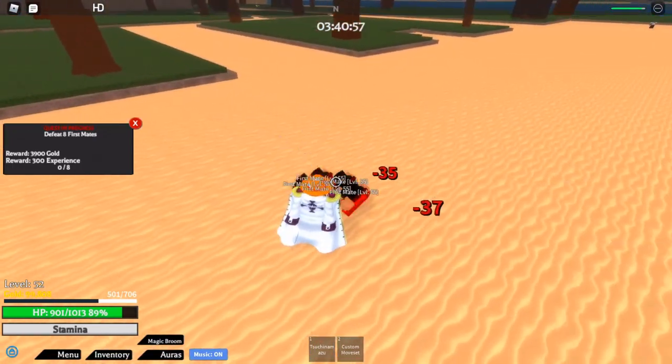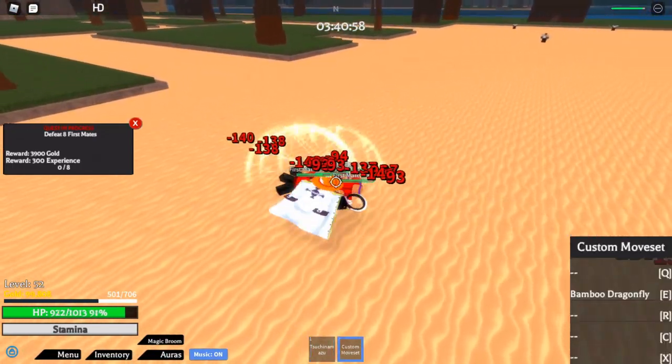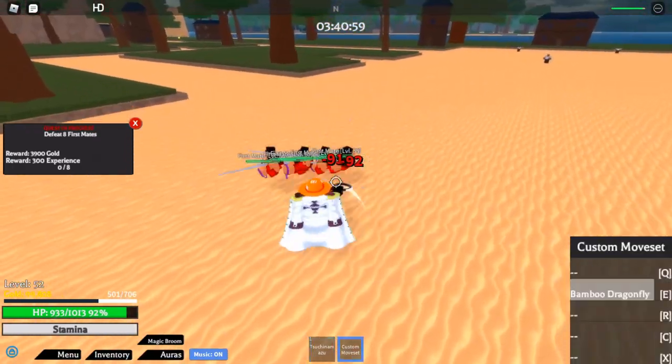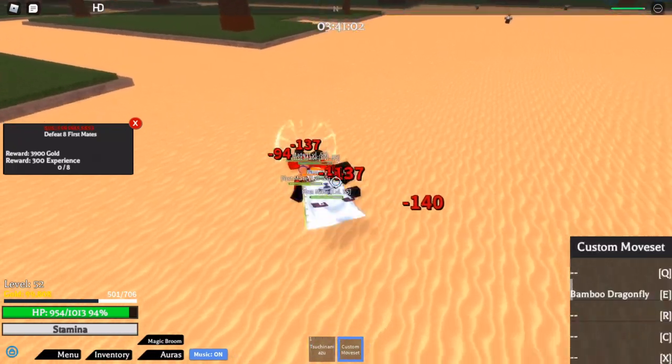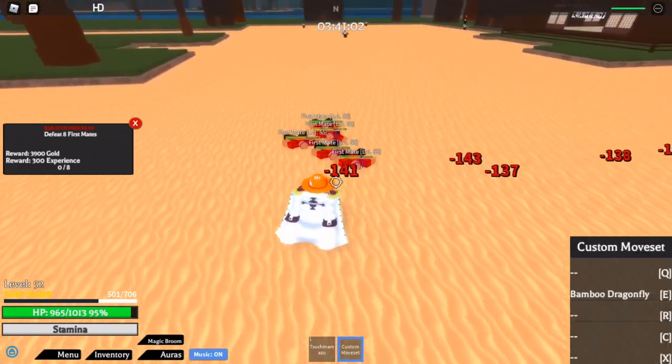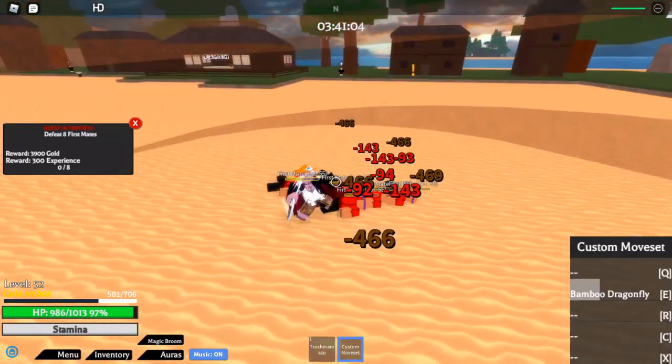You can stun the NPC then attack them with your weapon, and as soon as the stun runs out you will be able to use the move again due to its fast cooldown. This means the NPC basically cannot attack you.